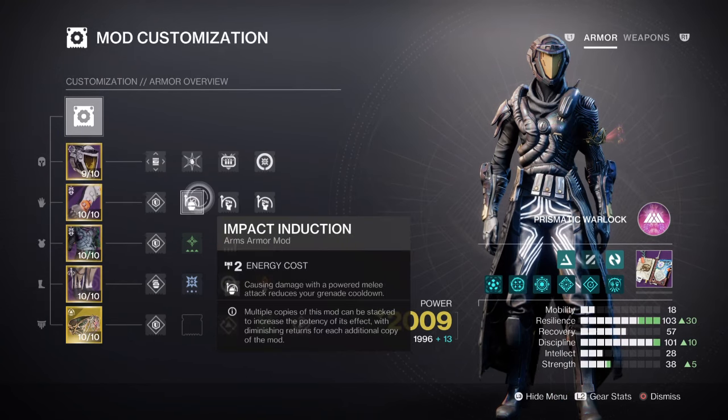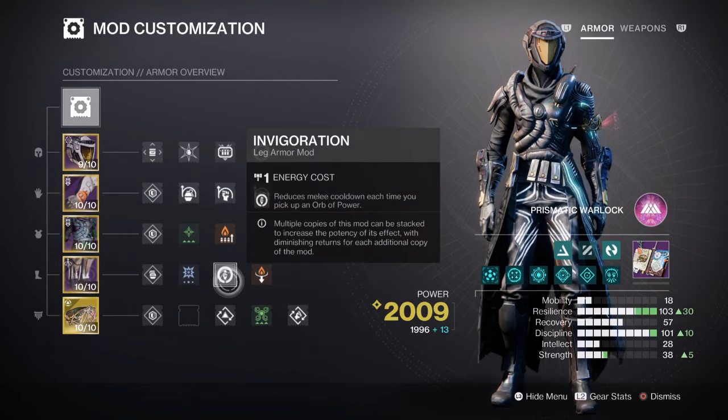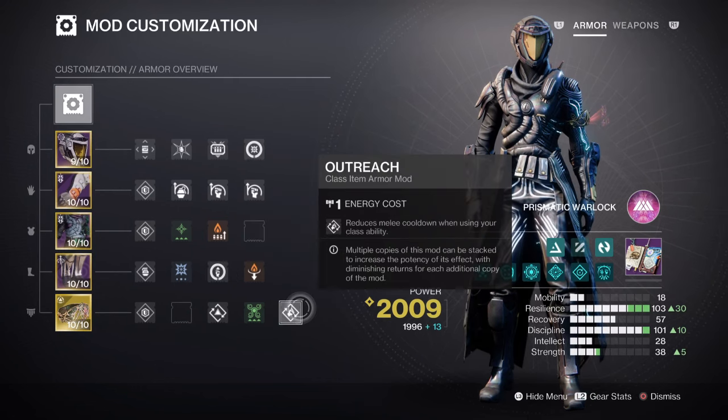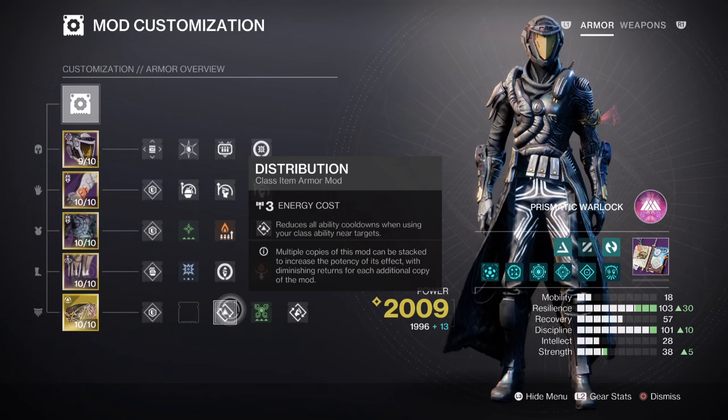So having Impact Induction x1 for a 12% grenade buff, Momentum Transfer x2 for a 17% melee buff, Invigoration x1 for a 10% gain buff, Outreach for a 12% melee buff, and Distribution for a 4% all ability buff will be suitable for the build.